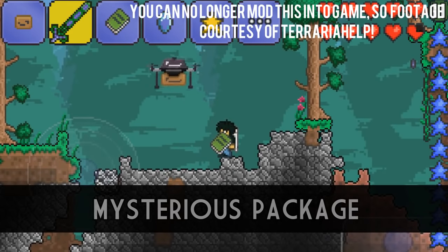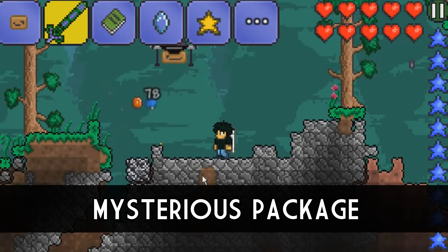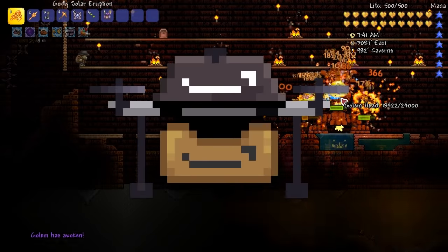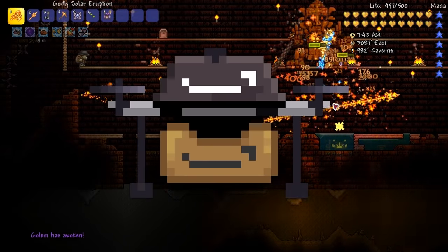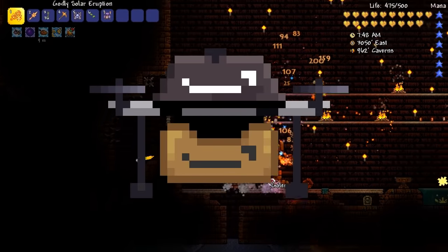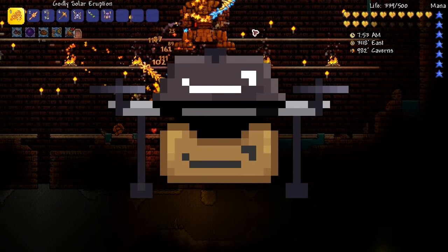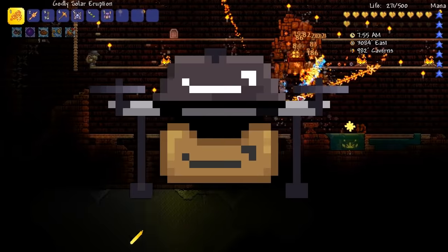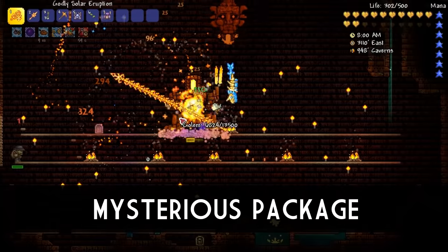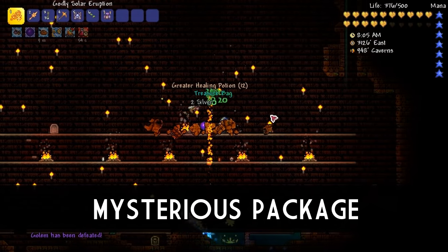Coming in at number 2 is something really cool for the mobile edition of Terraria, labelled the Mysterious Package. The Mysterious Package was intended to be a pet for the game which resembled an Amazon drone, and would most likely be available to those who had purchased the Amazon version of Terraria for their tablets. The key feature of the drone is that it would randomly drop books to the player every few minutes. It was made obtainable through hacks but was entirely removed from the game for some unknown reason in the following update. Personally, I think this was a great addition and showed real creativity — a great opportunity for a brand deal. Shame it never made it in.